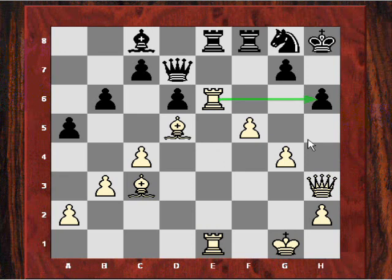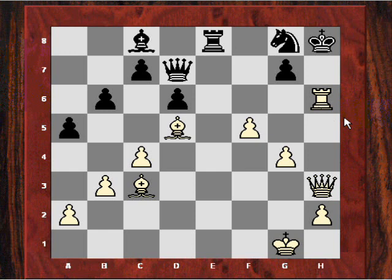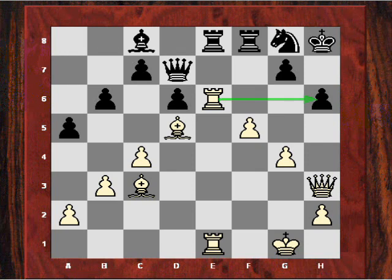The reason black resigns is that he has no way of defending the attack on the h6 pawn. If he exchanges, I take back and he can't defend h6. For example, if he plays Re8, I take on h6, he takes with the knight, and that's checkmate. A very nice end to a very instructive game. I hope you've enjoyed my first video for letsplaychess.com — please leave feedback on YouTube, and I hope to speak to you again soon.